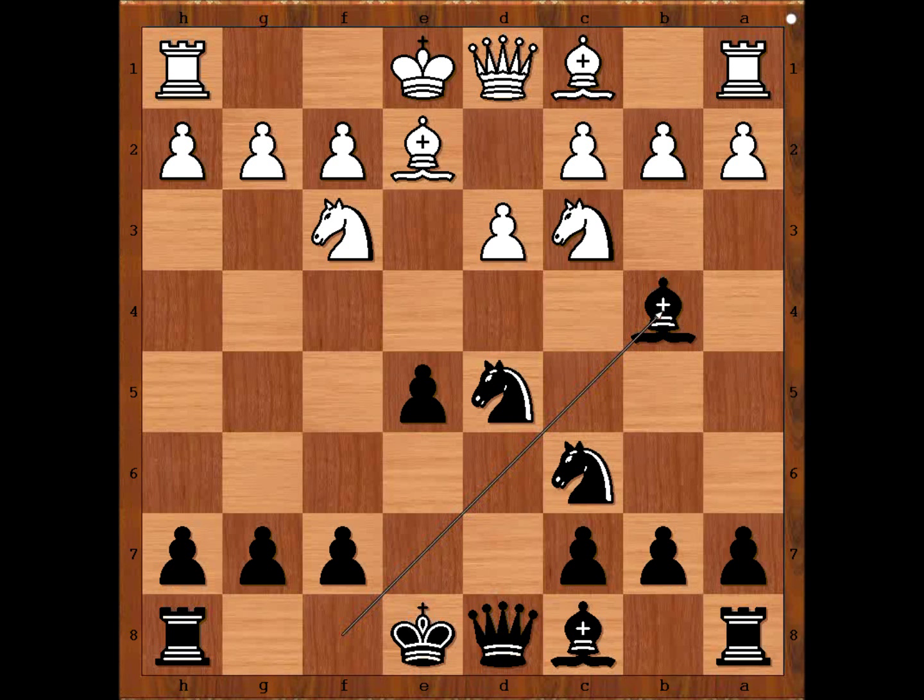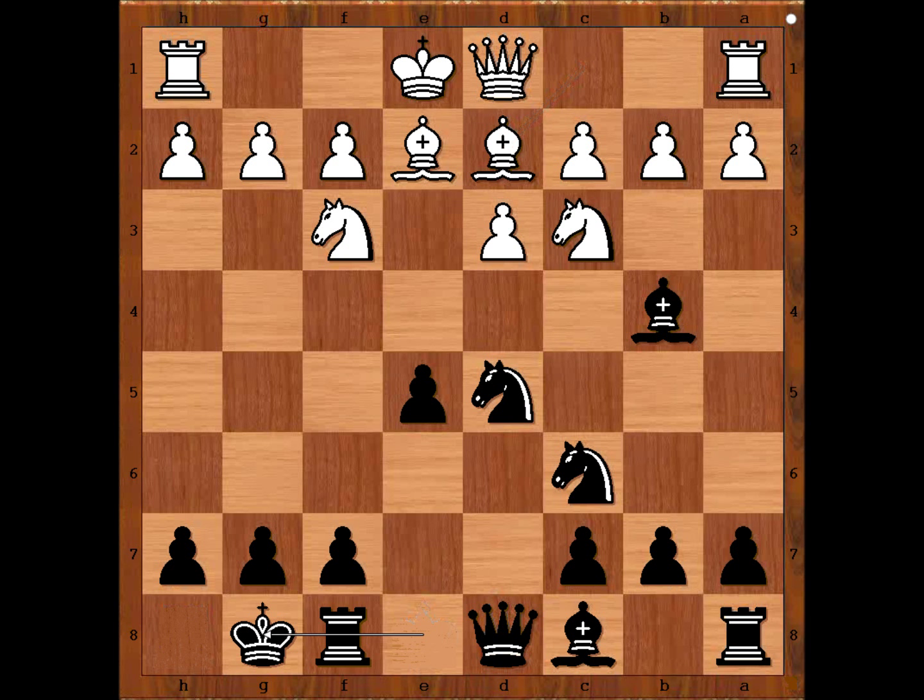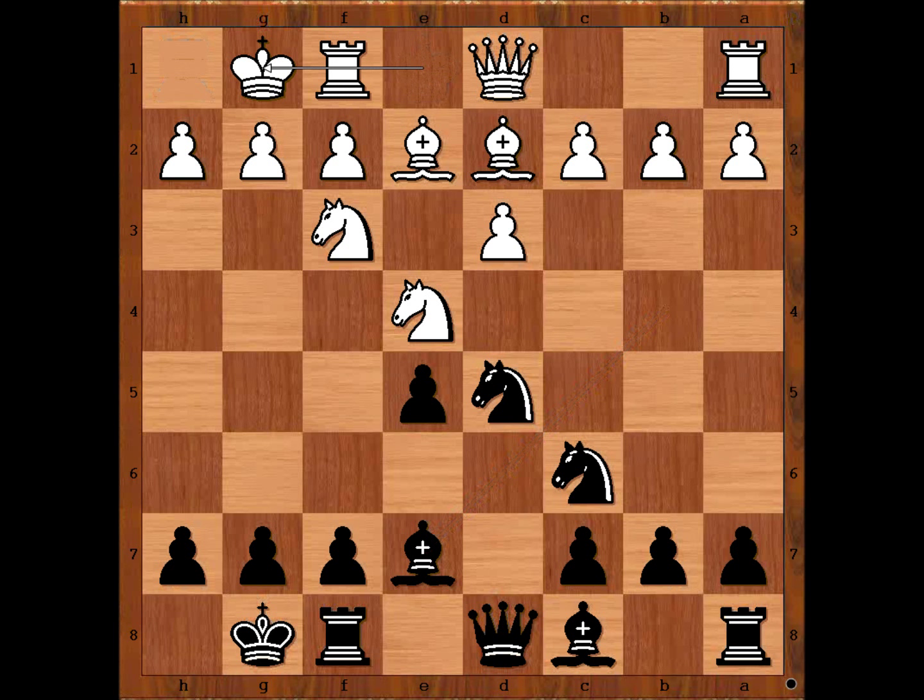Black is playing as if he was white — unpinning. Nezhmetdinov castles kingside, knight to e4, bishop to e7. Kosovapov castles kingside, f5, knight to g3.